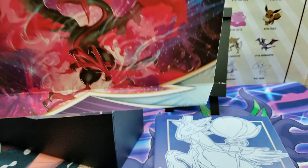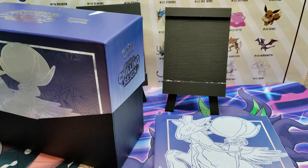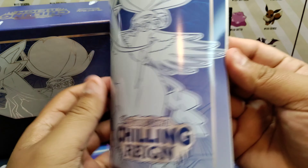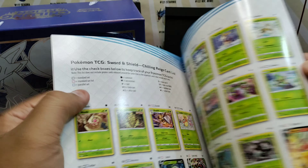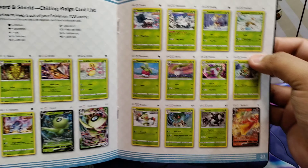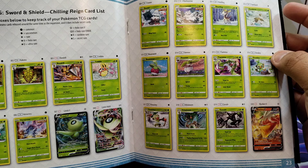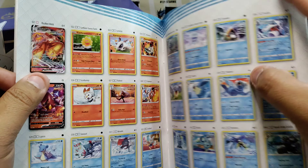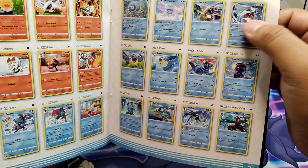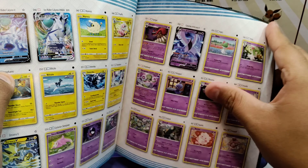As you guys know, the inside of this has art, as every other Elite Trainer Box does — they're usually hanging out on my walls. There's the first one, second one, Articuno, Zapdos, and Moltres. This one actually has five; the usual ones have four, so that's pretty cool. Then we got the booklet.